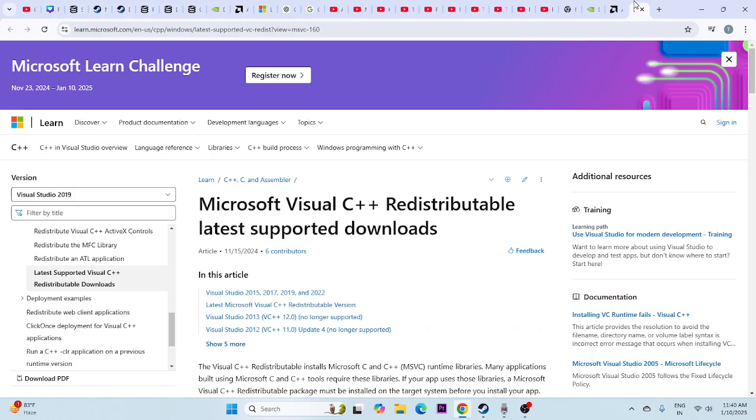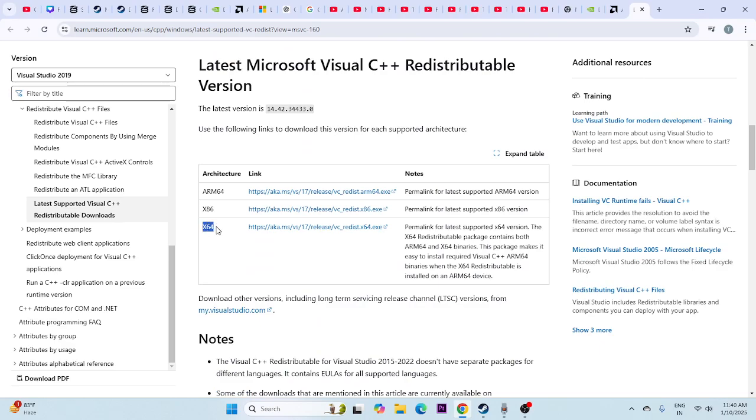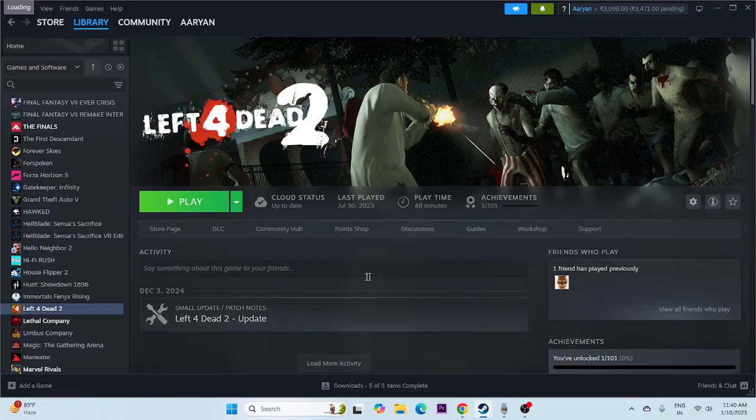After updating drivers, the next step is to install Microsoft Visual C++ Redistributables. Go to the provided page, scroll down, and navigate to the x64 download if your system is 64-bit, or the x86 download if your system is 32-bit. Download and install it, and if you're still having trouble, we need to try a few more steps.